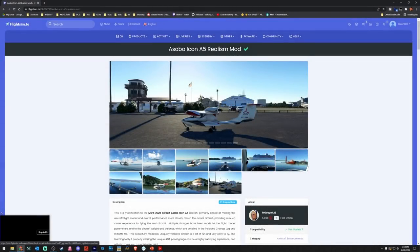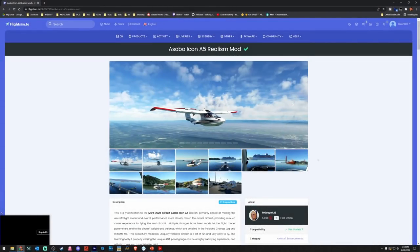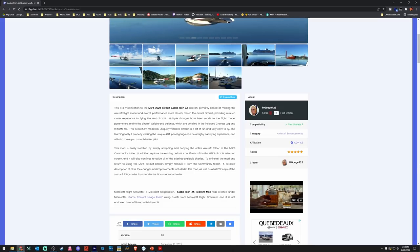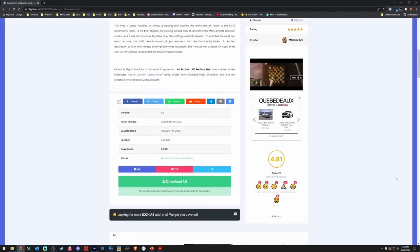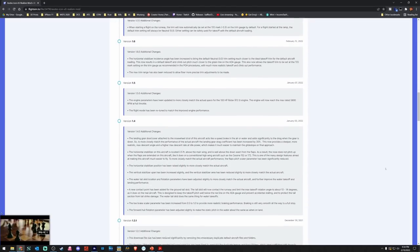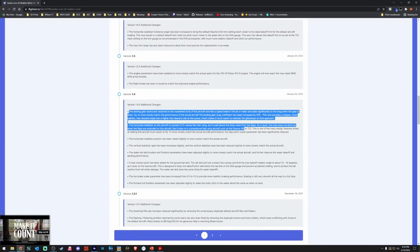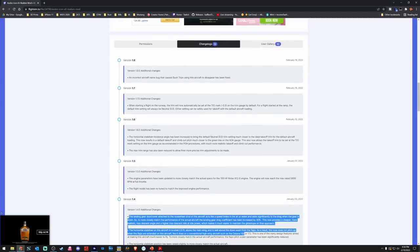Starting out, as always, link to this modification will be found down in the description below. The objective of this modification is to take this aircraft and bring it up to a real world flight model, or as closely there to as possible. One of the other things to take note of is the rather extensive change logs — this section here is the biggest of the improvements.